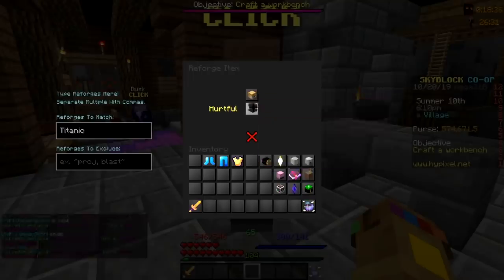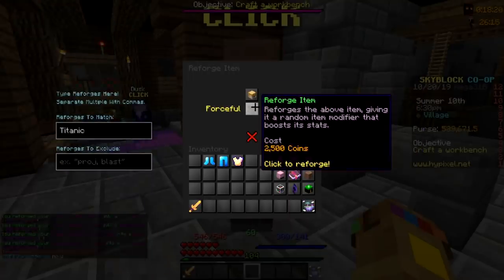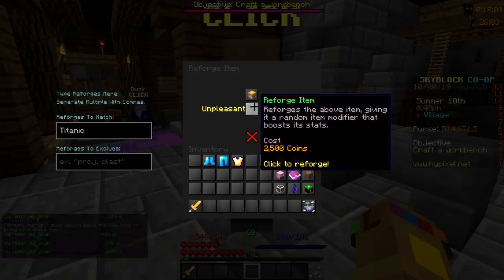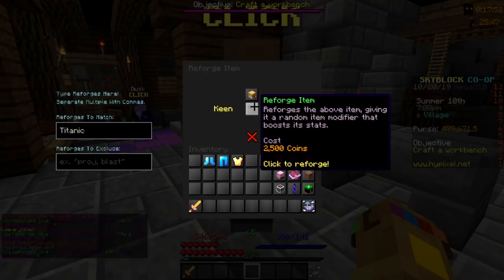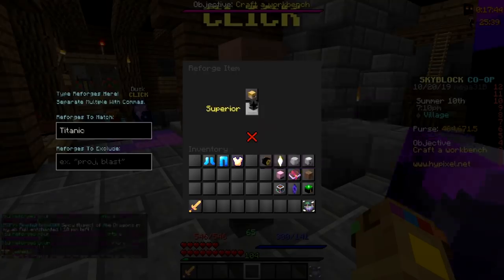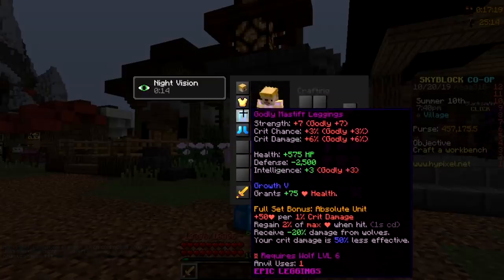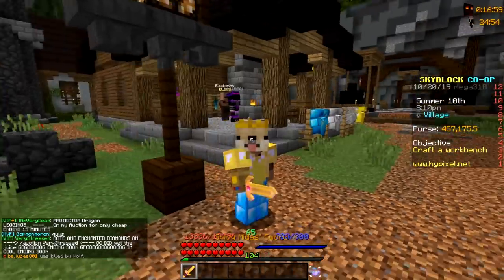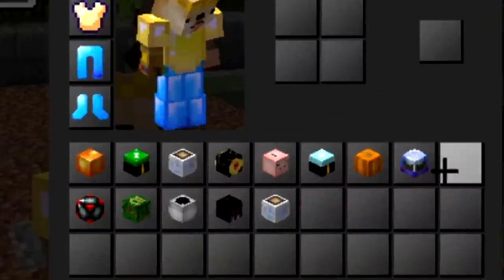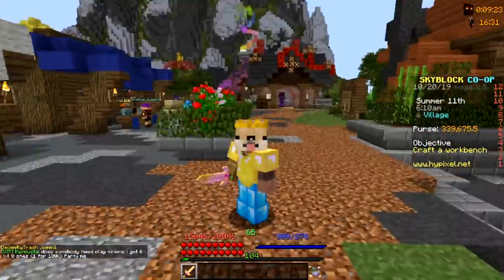Now let's mess around with reforging. I got Godly on three pieces and Strong, which I just realized is a bit better since it gives 50% crit damage. Now let's mess around with talisman reforges — with all my talismans converted to Itchy to get the most crit damage and my Midas sword.